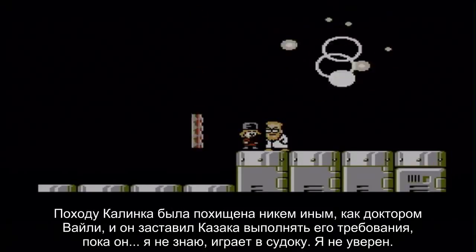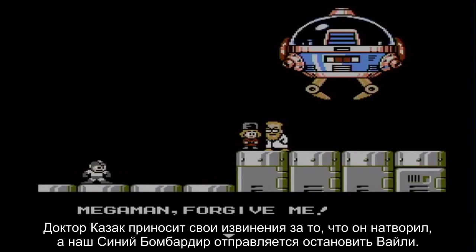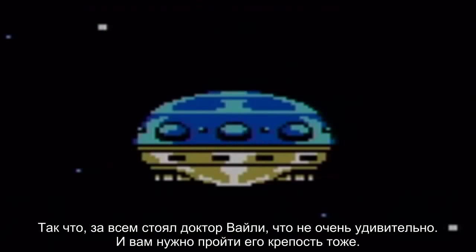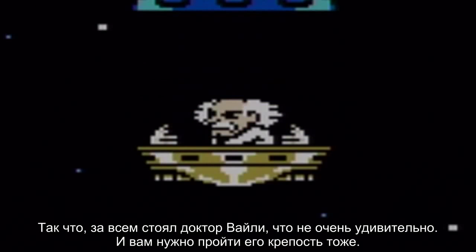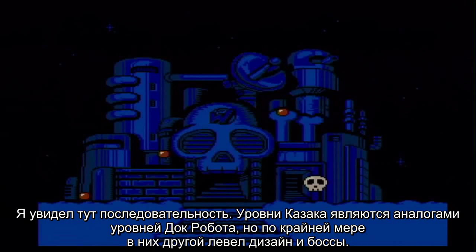Apparently Kalinka was kidnapped by none other than Dr. Wily himself, and he forced Dr. Cossack to do his bidding while he — I don't know — plays Sudoku. Dr. Cossack apologizes for giving Mega Man hell, with our blue bomber heading off to stop Wily. So Dr. Wily was the one behind it all — not really surprising — and now we have to deal with Wily fortress stages as well. I begin to notice a pattern here.